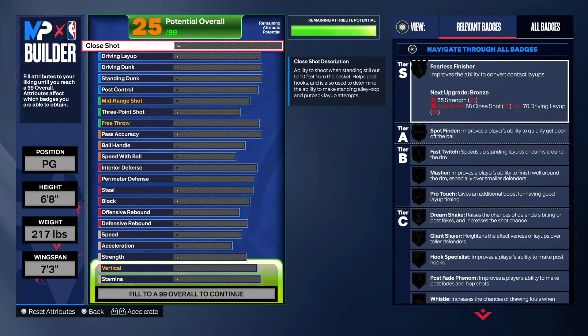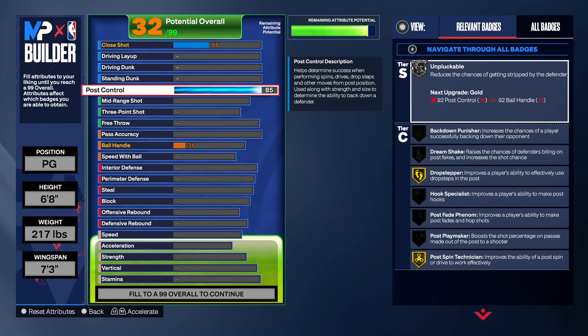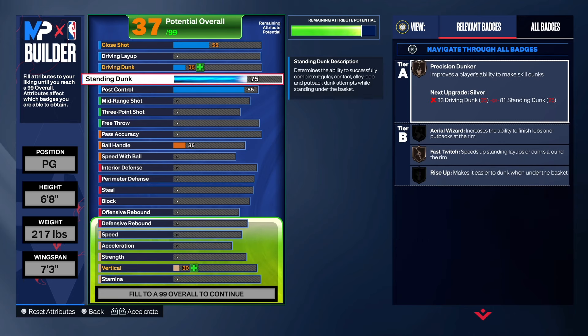We're going to start with the finishing on this build. With the post control we're going to take that up to 85 — we did that for a few reasons. We want drop step on gold, we want post spin on gold, and we also want hall of fame post fade, because the mid-range will be high. As far as the standing dunk, we're going to get that up to 85 so we can get that extra set of standing dunks.